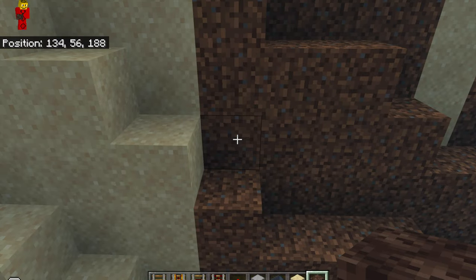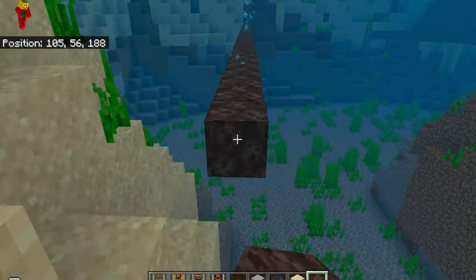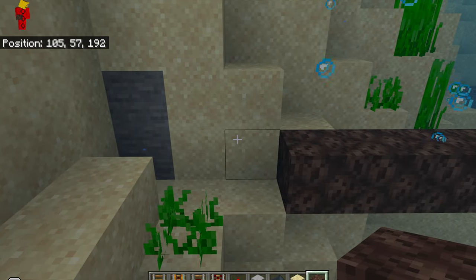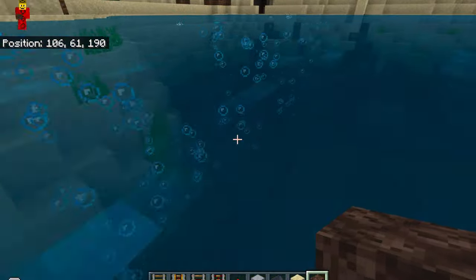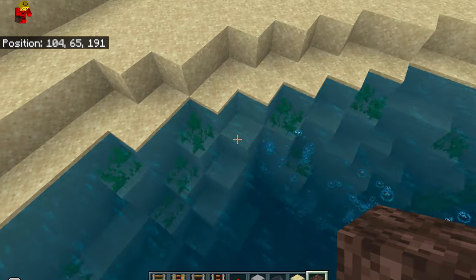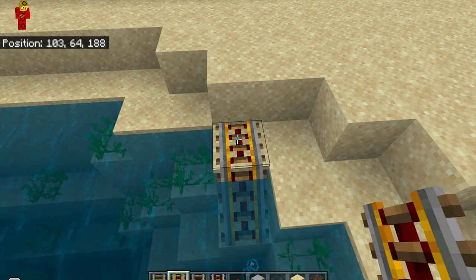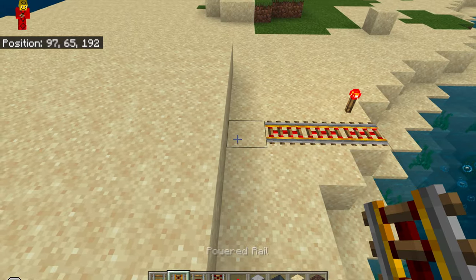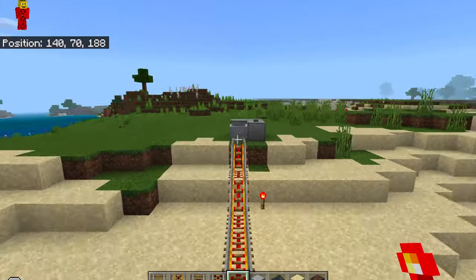We're going to put the soul sand down under the water so the minecart will fall onto the soul sand bubbles. Now we have it so the soul sand goes all the way to the island. After we're done with that, we're going to put a minecart rail slightly under the water and power the rails. So let's build the minecart rails up a little and see if it works.